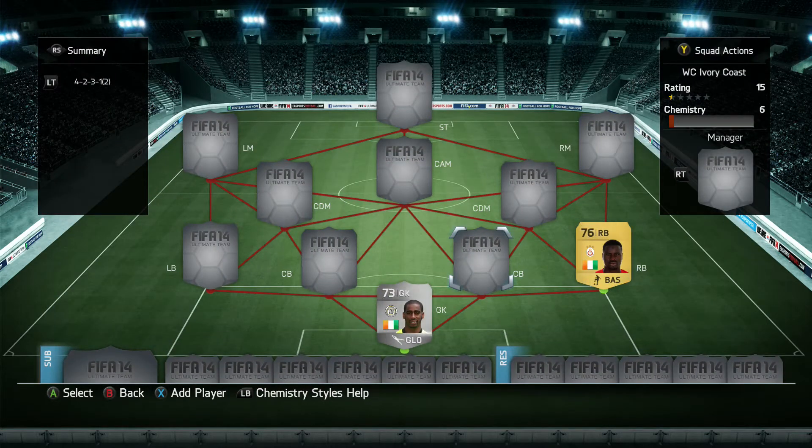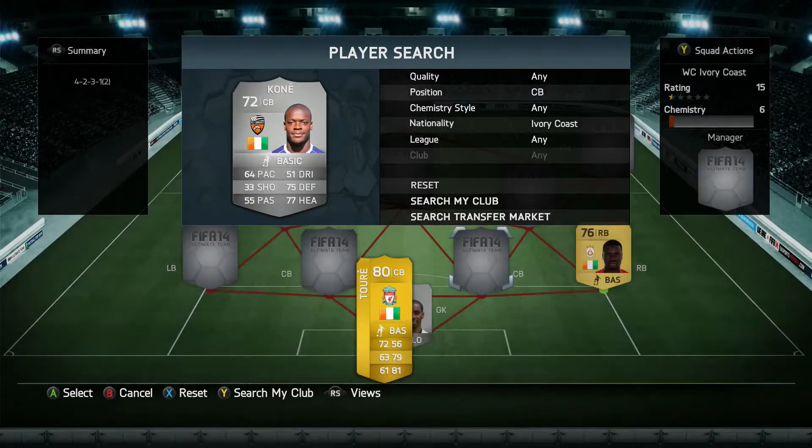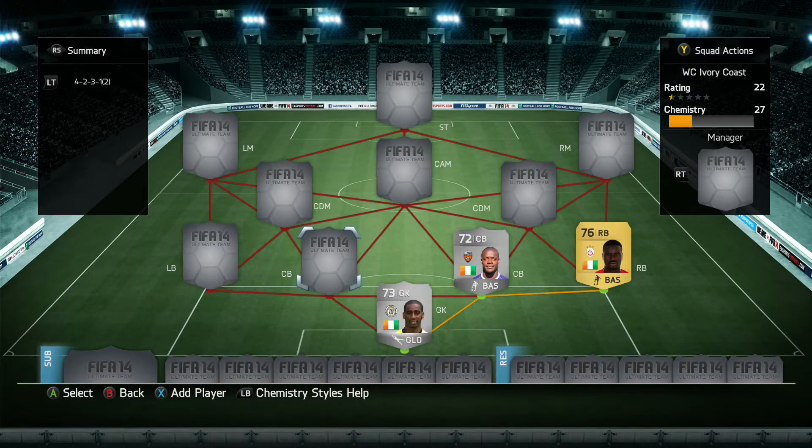Moving on to the two centre-backs, first we're going to have Kone, who plays in the French League — I think it was FC Laurent. At 64 pace, not too bad. 75 defending and 77 heading is his main stat. He's one of those centre-backs that just wins the headers, gets the job done, and gets the ball out.